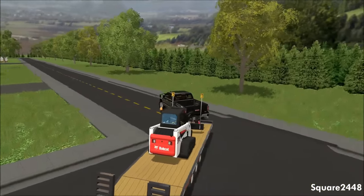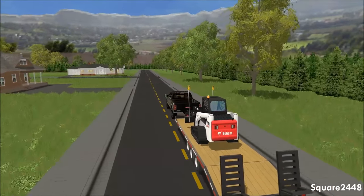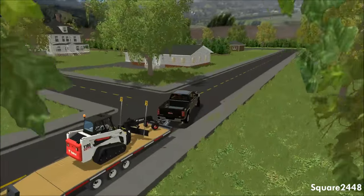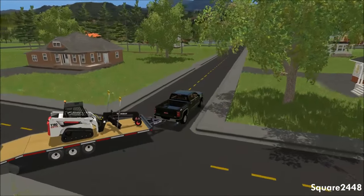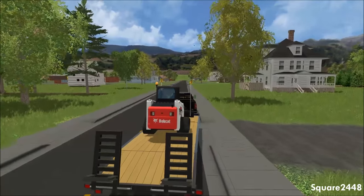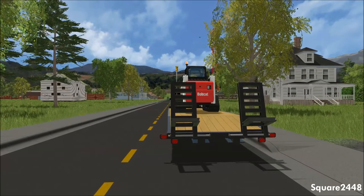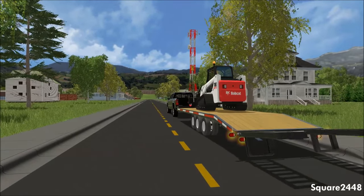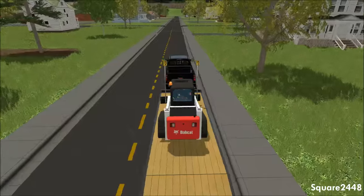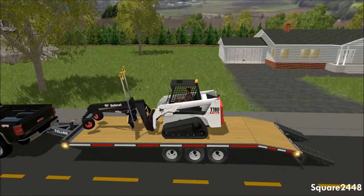We'll be building two patios which are pretty decently sized. We'll be doing the house to the right and the one to the left, which will be perfect. Let's pull off to the side of the road — I would pull into the driveway but the ramps won't go down correctly and we won't be able to unload safely. This is too long of a trailer and truck to park in the driveway, so let's back this off very slowly.